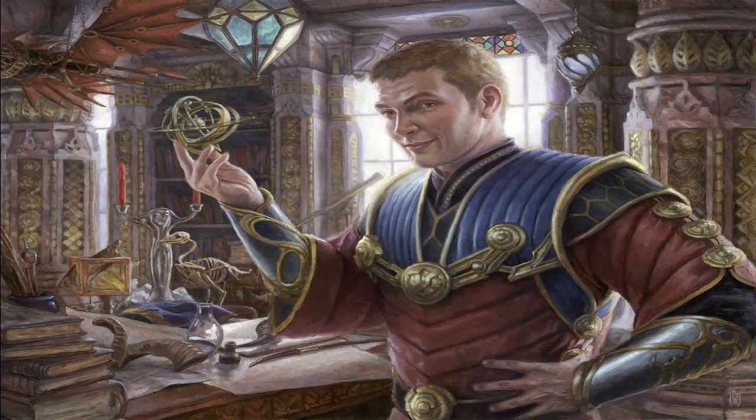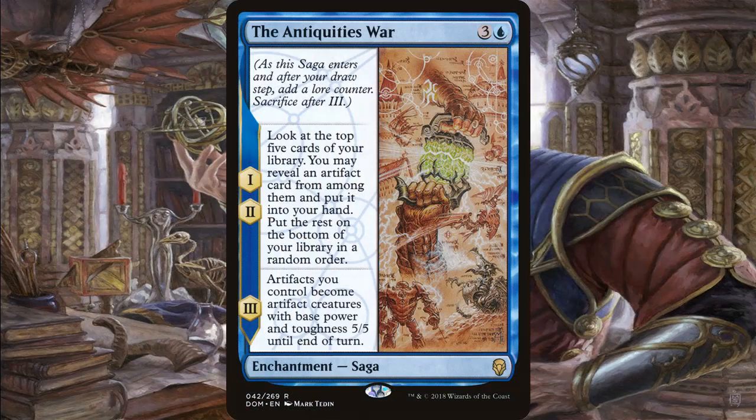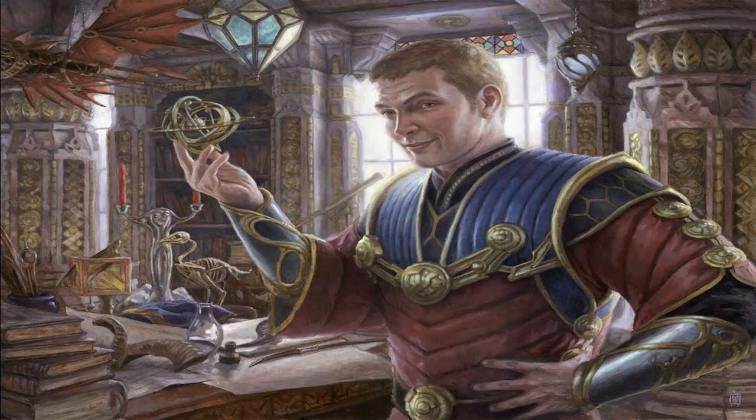A lot of people might overlook the value of enchantments here, but there are some really powerful ones that synergize with artifacts. Storm the Vault — being in blue-red we have the advantage of playing this card: whenever one or more creatures deal combat damage to a player we get a Treasure artifact token, and at the beginning of our end step if we control five or more artifacts it flips into Vault of Catlacan, which is basically a Tolarian Academy. The Antiquities War lets us dig deep to find artifacts, and while the third ability isn't that great, the first two make it worthwhile. Thopter Spy Network gives us tokens and card draw, so it's an auto-include in most artifact decks.